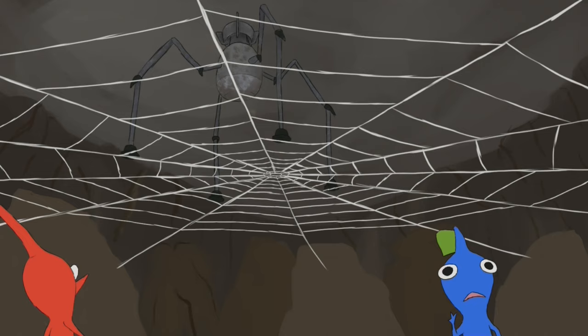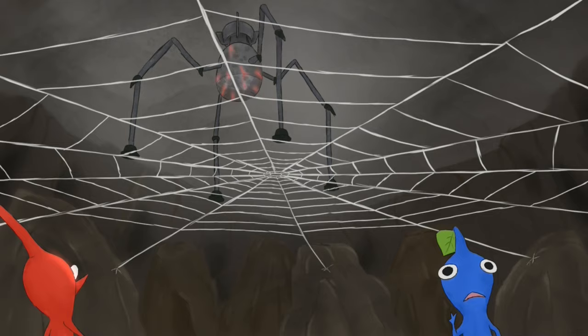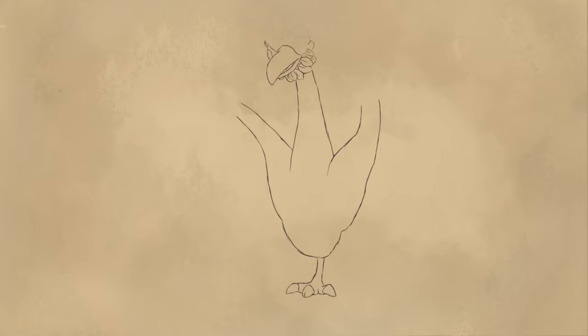Eventually it will jump back up to its higher suspended spider web, though. Its other attack is a little bit more dangerous. It will jump up from the web, kind of like a trampoline, and then as it falls down you hear a whistle sound. Upon impact it explodes. This large explosion leaves the enemy vulnerable for a long period of time afterwards, so this is your best chance to deal damage to it.